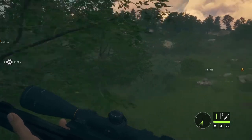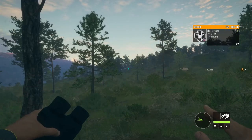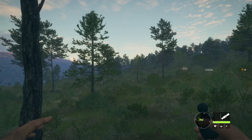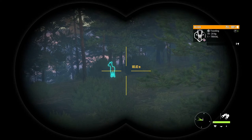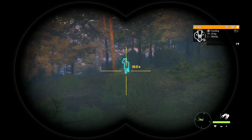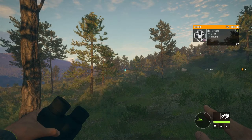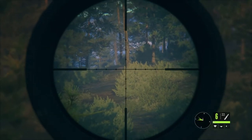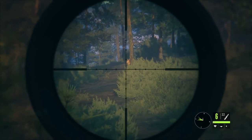We spotted a little roe deer over there and we're trying to call her in to see how close we can get, just for fun. The sun is beautiful — how nice is that! Sun coming over the hill, a roe deer in our sights.